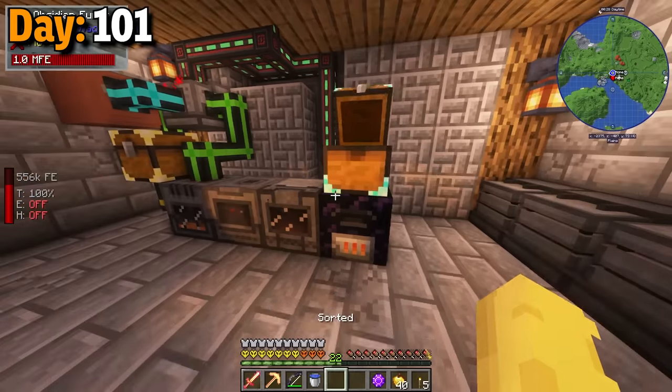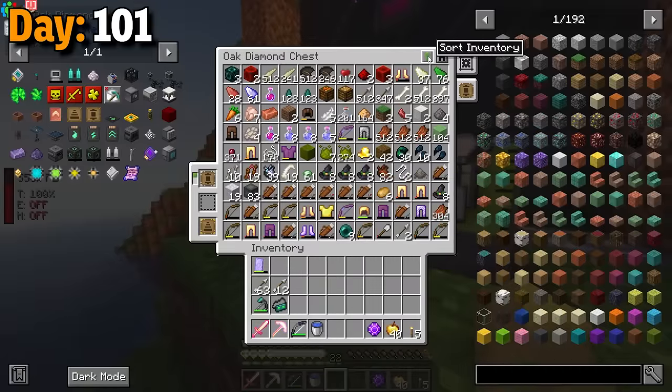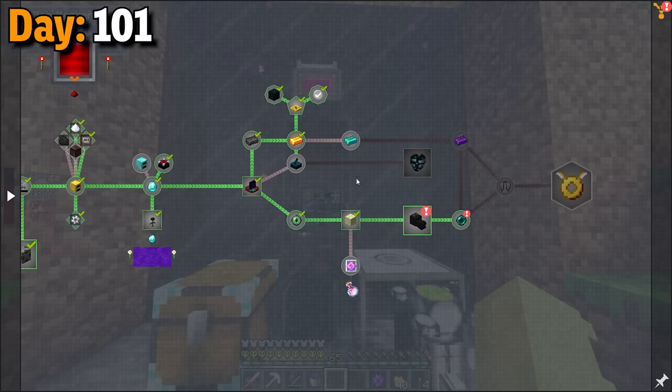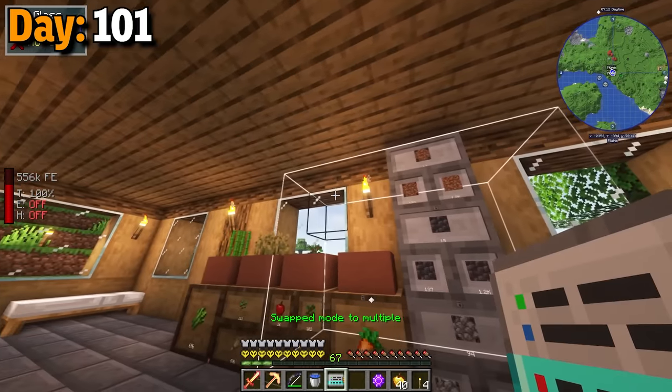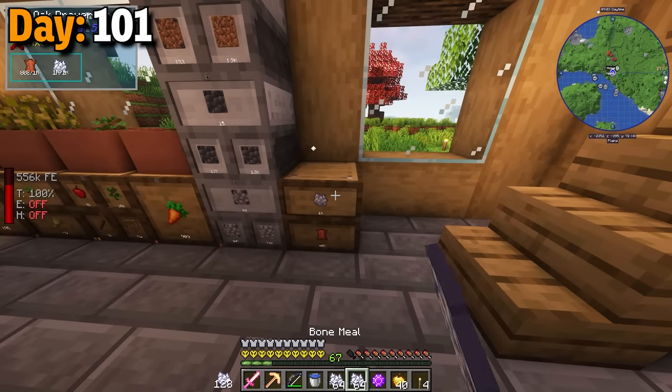Day 101. I still had so many items processing from the previous days, and the mob farm was filled to the brim. So I cleared the entire grinder out and grabbed all the XP. During this time, the mod pack was also updated, and that ender dragon quest was completed for me. With all these wilden horns and wings, I set up new drawers since these turn into leather and bone meal.